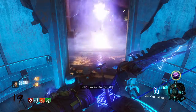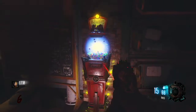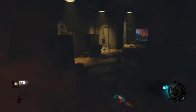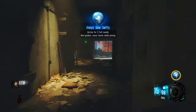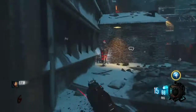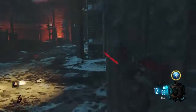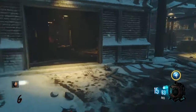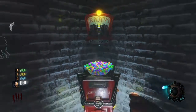Let's jump into the first Gobblegum, which is Always Done Swiftly. This is active for three full rounds and it makes you aim quicker and move faster while you're aiming — basically like having a Stock and Quick Draw for three rounds. It's pretty nice to have. As you can see, I'm zooming in really quickly.